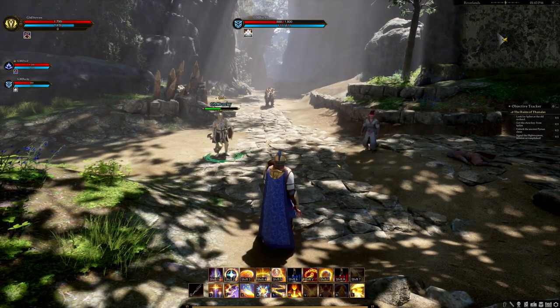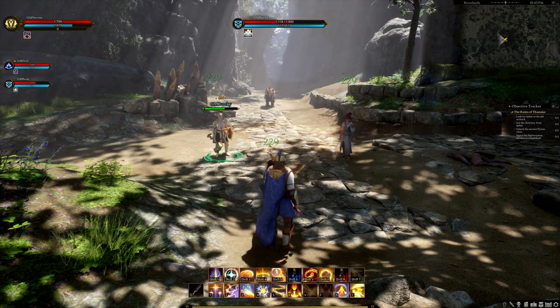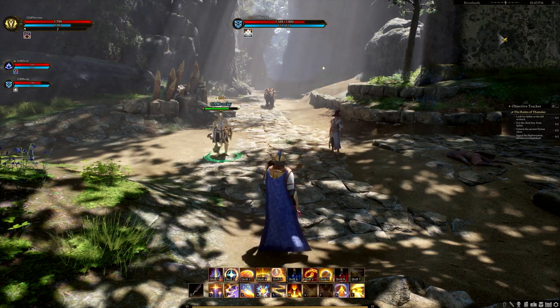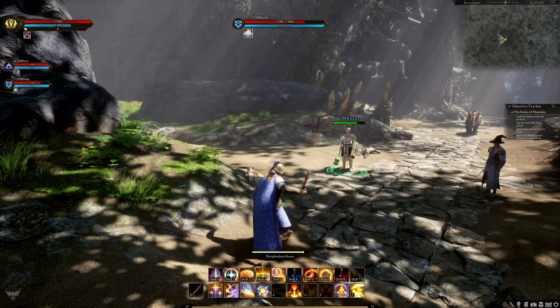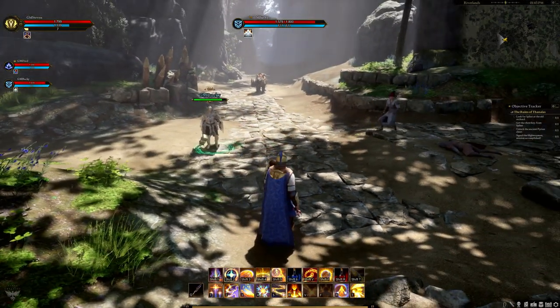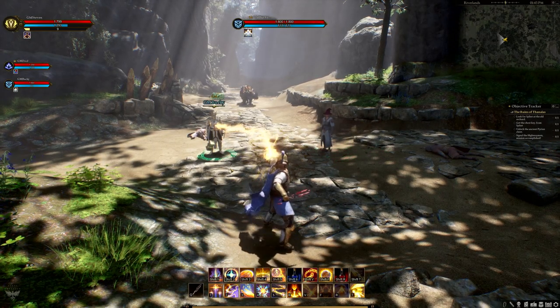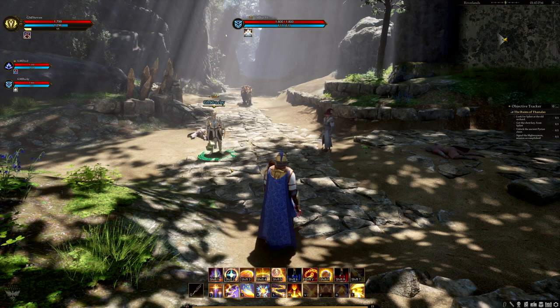Resplendent Beam has been changed significantly from a previous iteration. It costs 50 mana and has a 20-second cooldown. It's a held ability that fires a beam of healing energy toward a target, and when charged, it can chain to up to five targets closest to the original. The longer you hold it, the more people it hits, but the healing is reduced for each subsequent target.